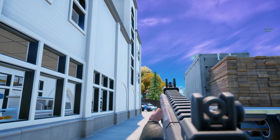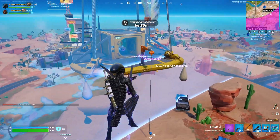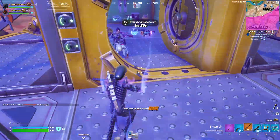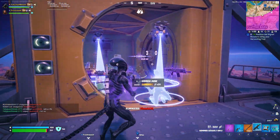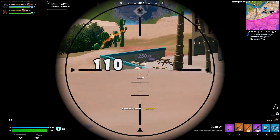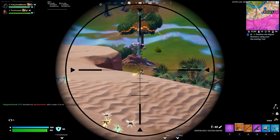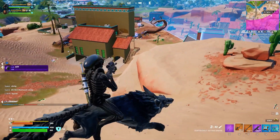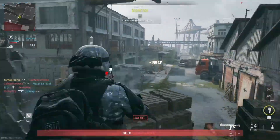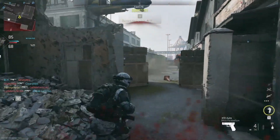Moving on to first-person mode — Epic Games has reportedly been working on a polished version of first-person view for months now. They've already implemented it into creative mode when designing and it works well. But bringing first-person view into actual gameplay is a whole different ball game, and it could seriously make Fortnite feel like a completely different game. It's also a huge opportunity to bring in players who only play first-person shooters. Call of Duty Modern Warfare 2 now has third-person modes built into the game in addition to first-person, but they are separate playlists due to balancing.